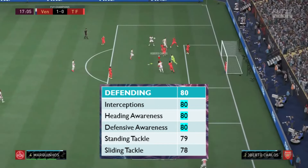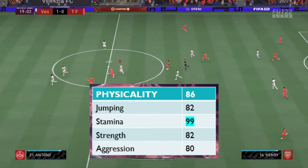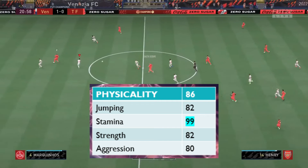What makes this card usable is the defending at 80 — three stats above or at 80: interceptions, heading awareness, and defensive awareness. Standing and sliding tackle are at 79 and 78 respectively, so nothing too fancy but it allows the card to be usable. Physicality is at 86 with jumping 82, stamina 99 which is quite standard these days, and strength and aggression around the low 80s — strength at 82 and aggression at 80.